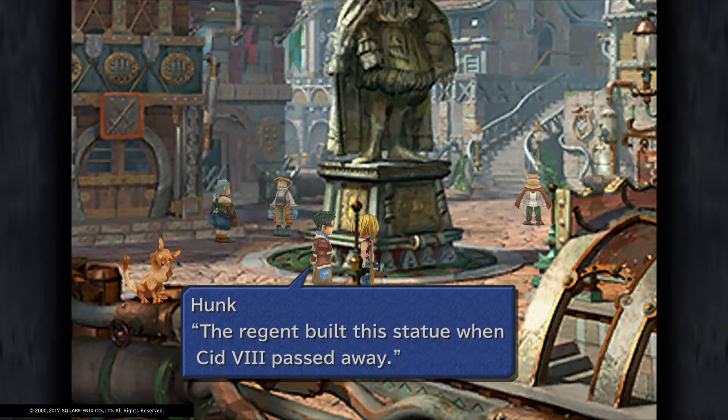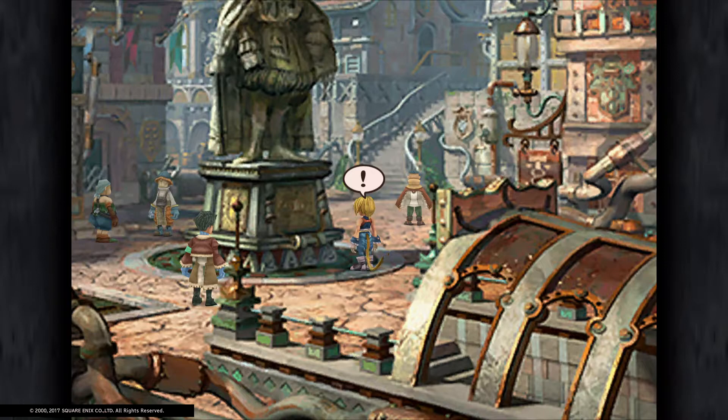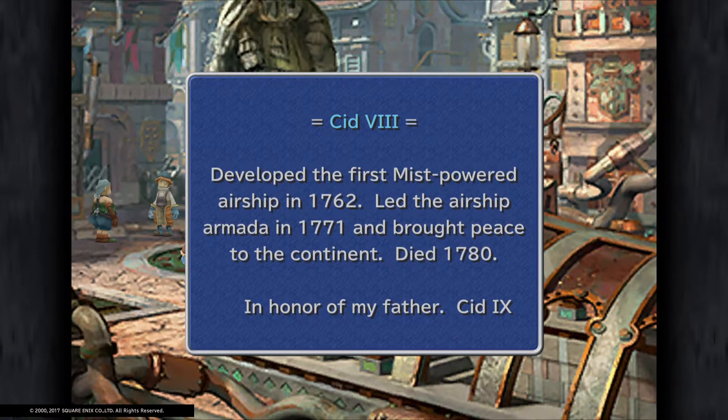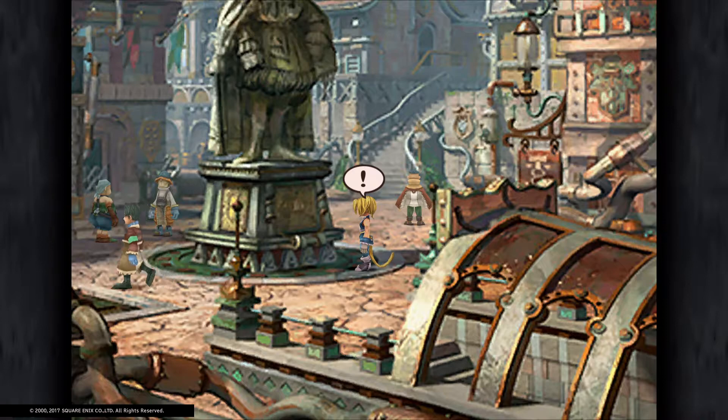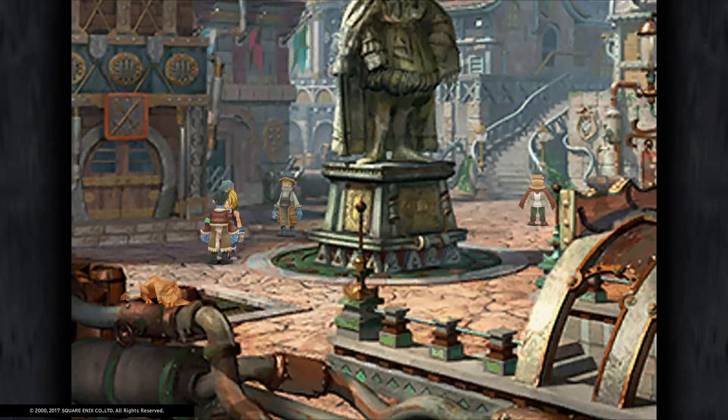The regent built this statue when Cid VIII passed away. So the question earlier about whether Cid IX is what we're in now is confirmed correct. Cid VIII developed the first mist-powered airship in 1762, led the airship Armada in 1771 and brought peace to the continent, died 1780 — in honour of my father, Cid IX.